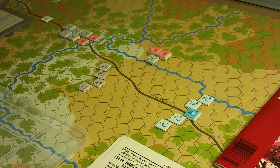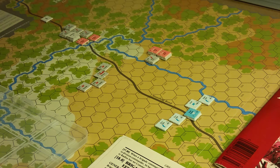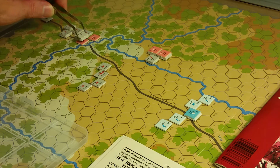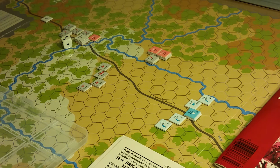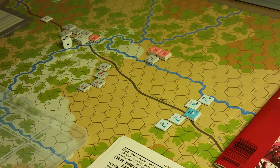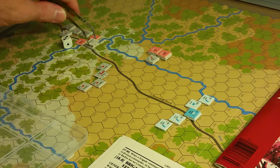Wondering about these infantry back here. Changing into column — change formation costs two. So they go like that, with four remaining movement points. Crossing the stream, I notice this '10-30' here in blue, which is very interesting — I have no idea what that means. I'll move them across the stream following the road.